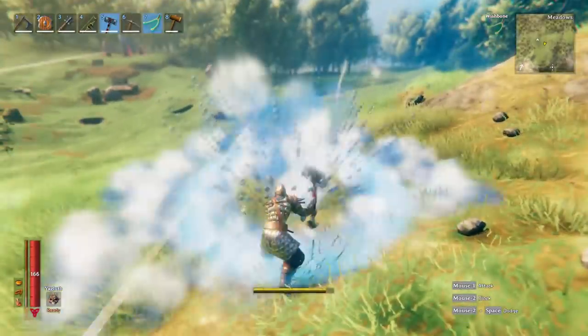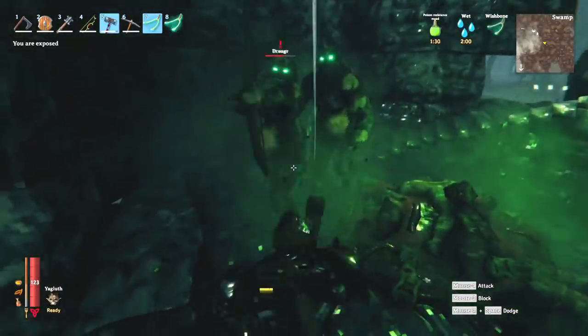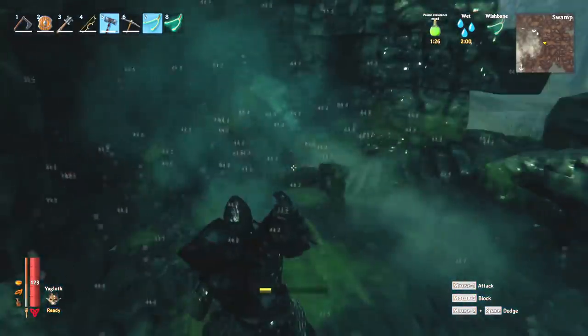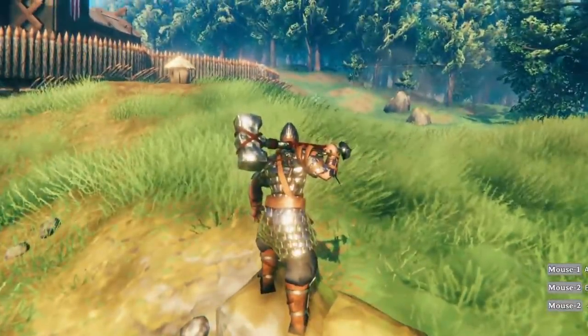Another quick Valheim guide on where to get the best weapons in the game. This video is going to show you how to get the Iron Sledgehammer. Last video I had tons of questions asking where to get it, and it's probably a bit of a secret since you need some rather hidden ingredients to actually unlock the crafting recipe. But I'll show you how to get them in this video.